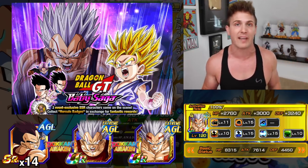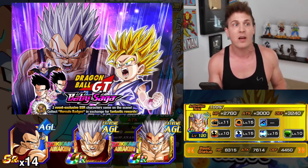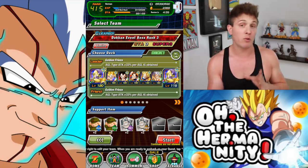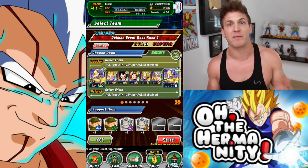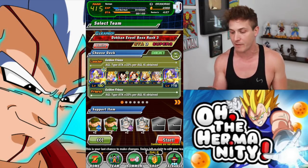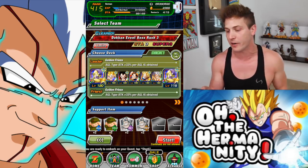Let's jump right into this showcase. I'm gonna do a nuke test first on boss rush and then once I finish the nuke test we're gonna go back into the game with my standard AGL team and see what kind of damage output he can do. I was having a really hard time getting one of my friends to show up with their Golden Frieza. Thank you to my bro at The Prof Gaming for lending me his Frieza.